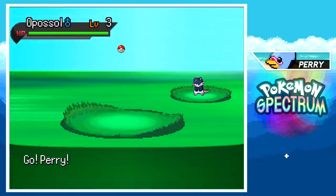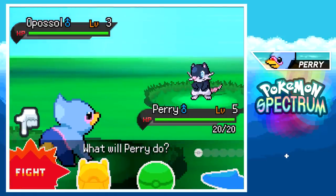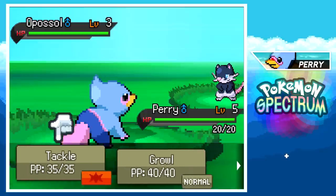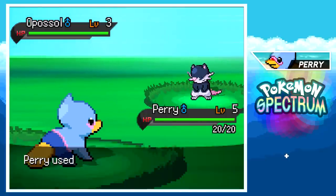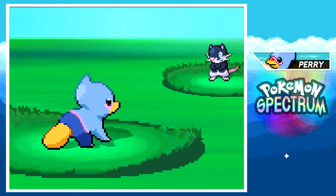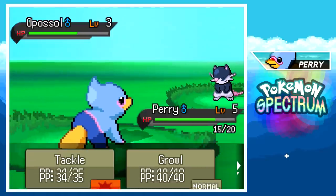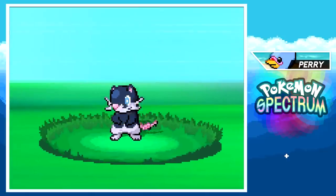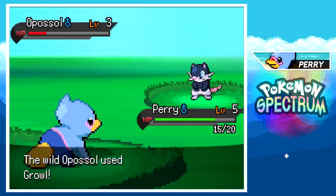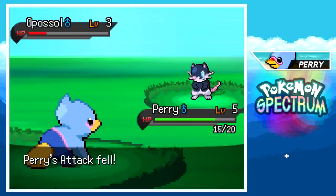First encounter: an opossum Pokémon called Apostle — pretty crazy. I've only ever seen an opossum once in real life, back in Florida at a camping area digging through the trash. Didn't know they were in Australia too, but seems legit — Australia is definitely a hot place.